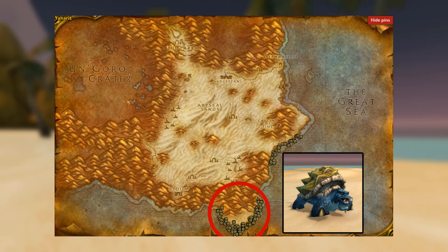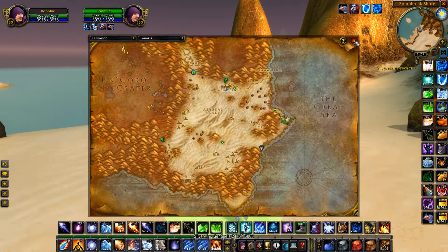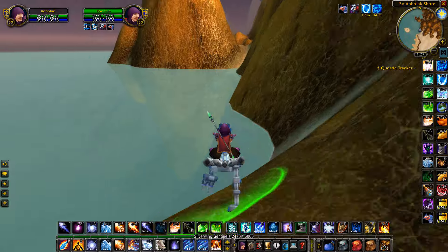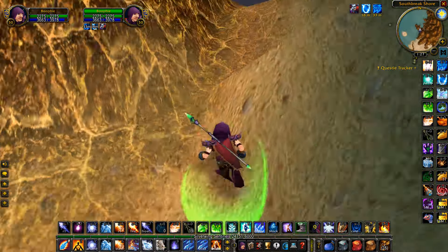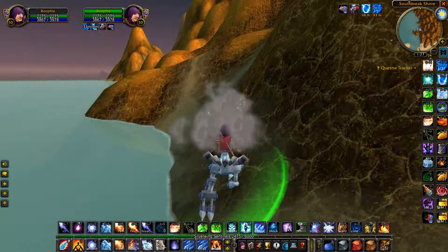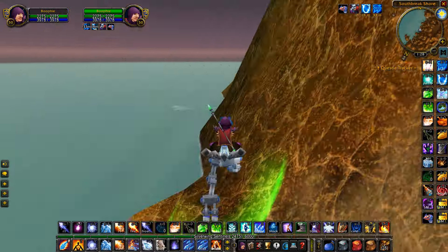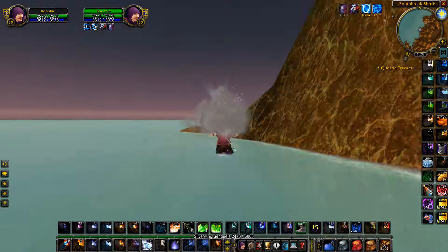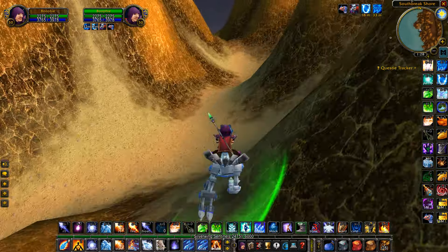We're going to be farming the turtles in Tanaris, right down on the bottom part — they're around level 50 and there's pretty much zero competition at this spot, which is why it is so secret. What you want to do is run down the coastline where I'm going right now, and I'll show you exactly how to get there. There are no other people down here except gold farmers, because there's no quest that brings you to this location and not many people know it even exists.